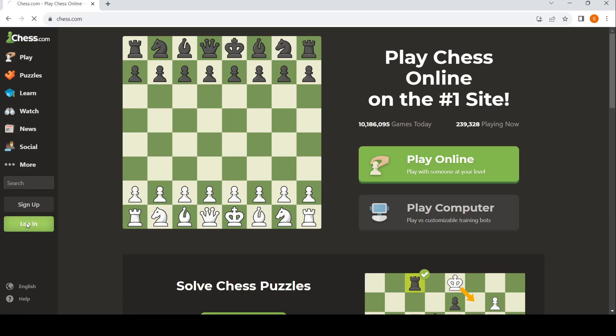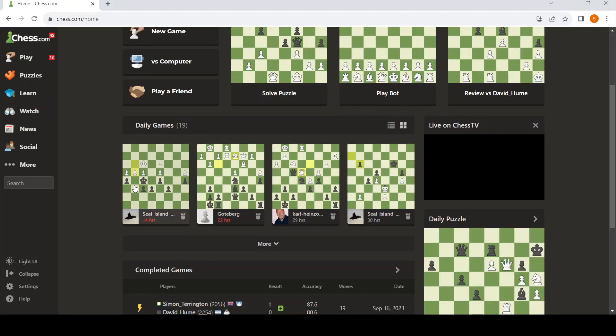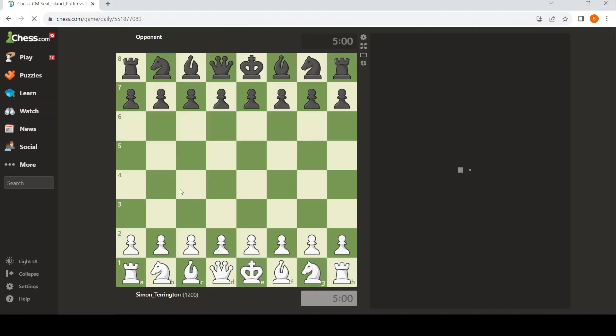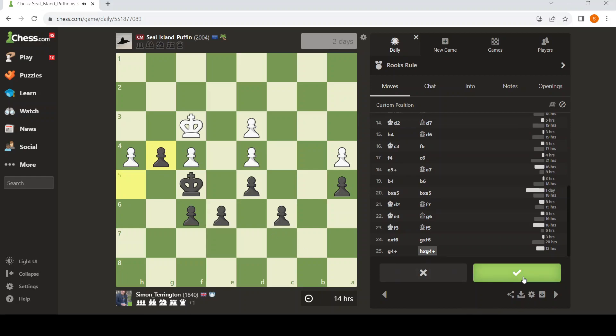Chess.com — let's log in. The drama of my tactics graze continues. This was a great move by Seal Island Puffin. I think I can draw this — king check, king there, I back off, king takes. I play f5 check and lock it up.